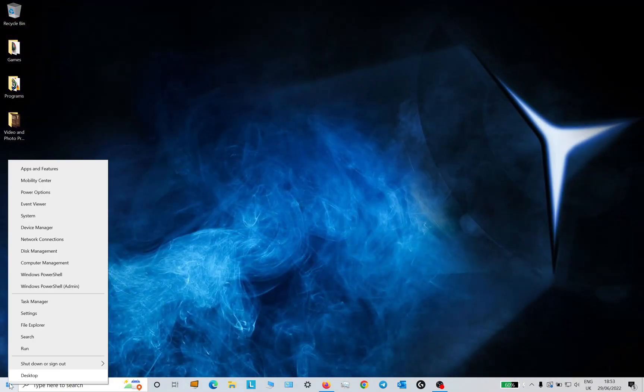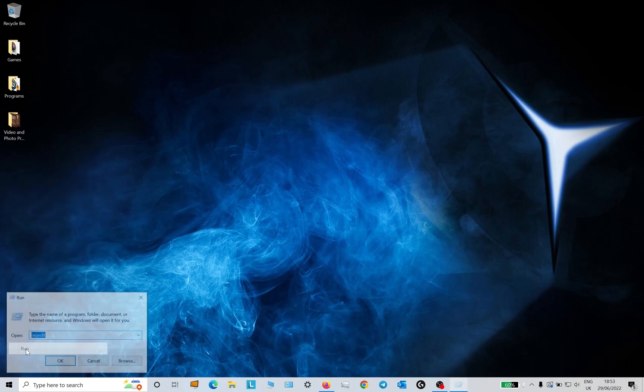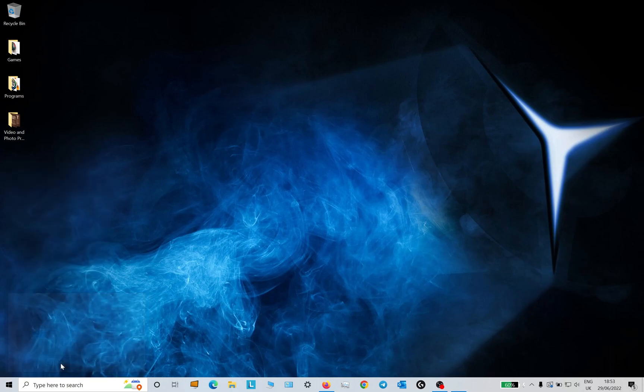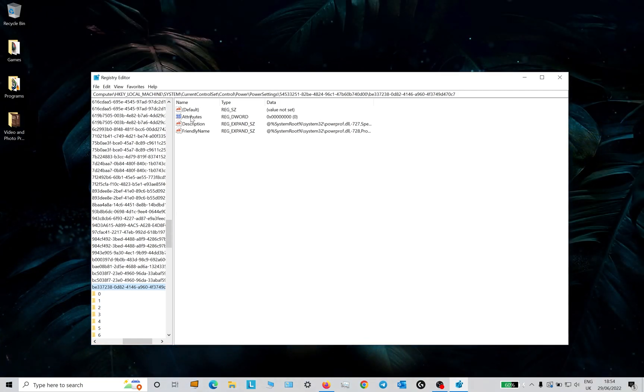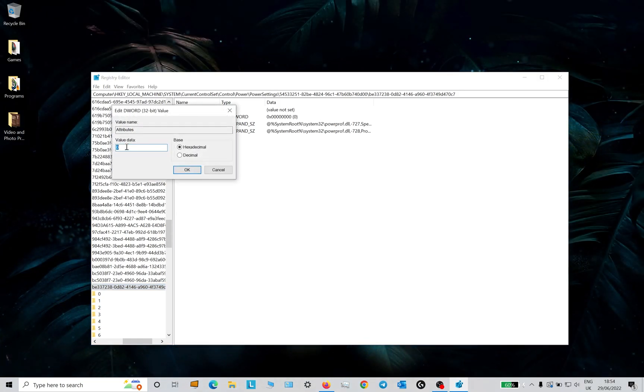If you do not have this option, open the Windows registry editor, regedit.msc, and navigate to the relevant sections by copying the registry entry destination text into the text bar at the top of the registry editor application and pressing enter. The full registry path is in this video description. Click on the attributes tab and change the data to 0 and select OK.